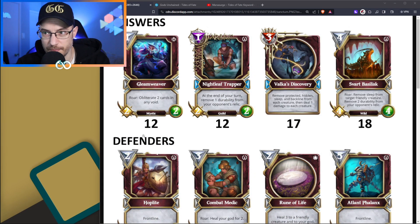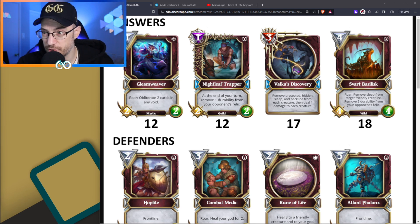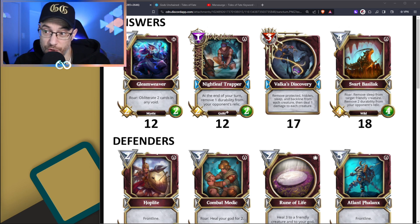So here we have the new Sanctum. Some cards are still the same, some are new, some have changed prices. We've got the Answers deck, first of all, which now has a Gleamweaver, which is great against opponents who are playing Anubians or pulling things from their Void. It's a Mystic, which is probably not very pertinent, but tribes are going to be very important. Nightleaf Trapper was always there, but it used to be 13 and it's now reduced to 12.